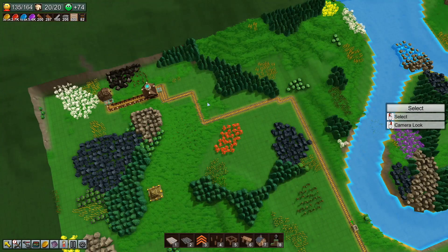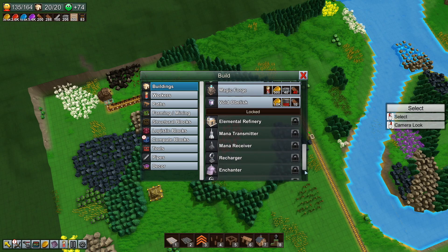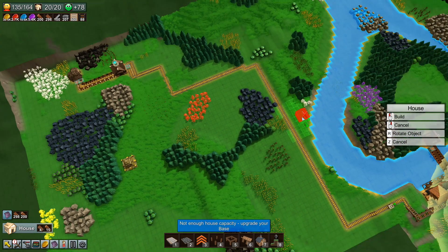Do I have any other magic-y buildings? I've got a packager. Had a quick look at the packager, and for what I'm doing at the moment it doesn't really help. Essentially you can package — I think it's four items — down into a single item. So a wagon, instead of carrying four, can carry sixteen. A normal worker can carry four, and a minecart could carry eighty. But I don't need that with what I'm doing at the moment.